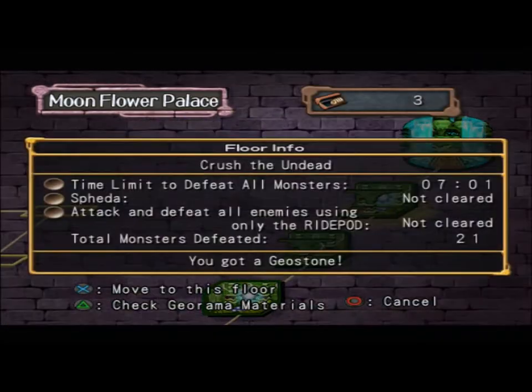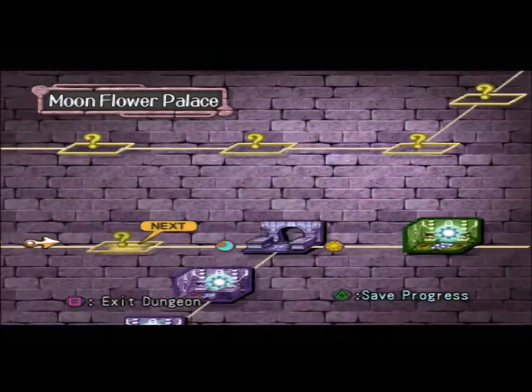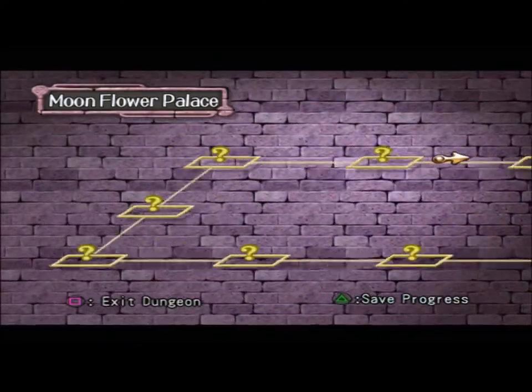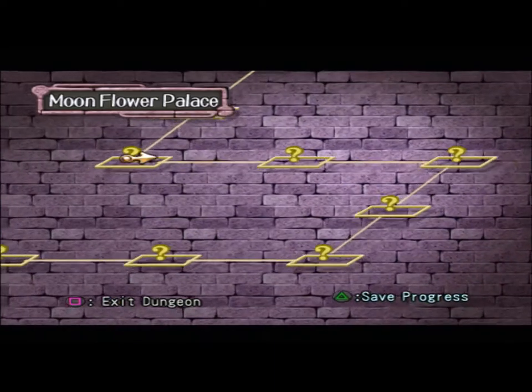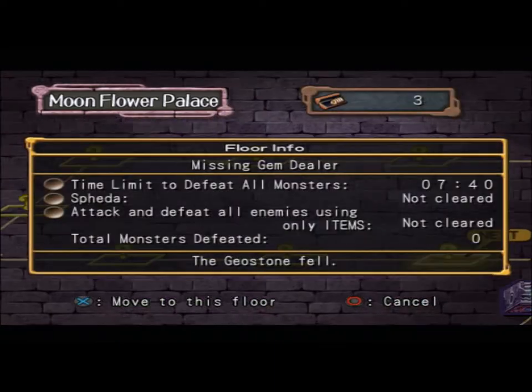Okay, I got all the geostones here, right? I did. Four, five, six, seven, eight, nine, ten, eleven, twelve... thirty, forty, fifteen, sixteen. We still have sixteen floors left. Really? Alright.